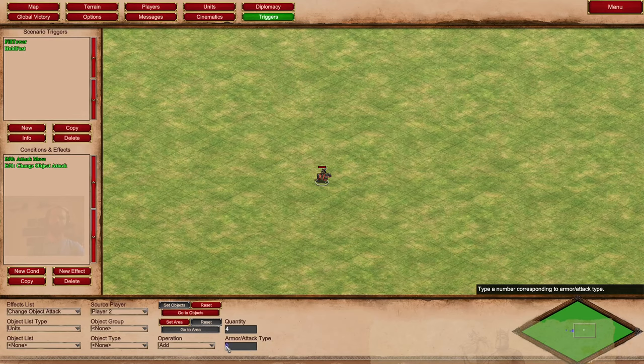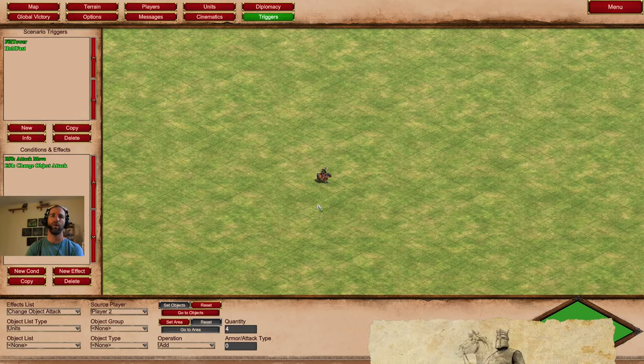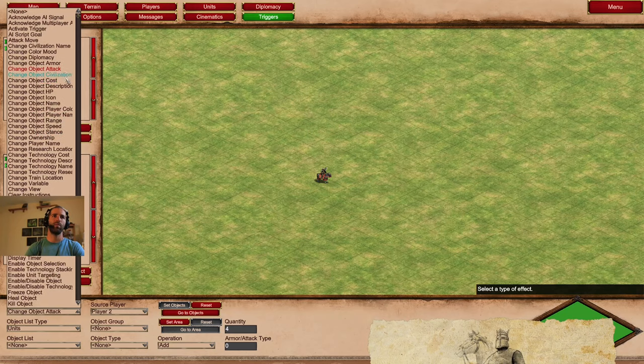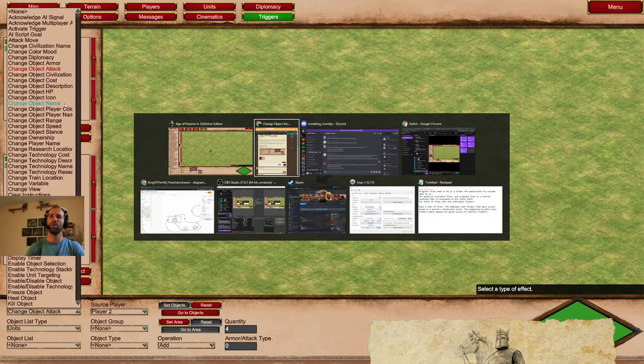Leave the type at zero and set your quantity value directly, unless you really want to jack up the attack damage. You can also multiply and divide, but you're multiplying from the default attack the unit already has - 12 for the boyar. You can do a similar thing for HP and civilization name, which I think was actually one of the next questions.